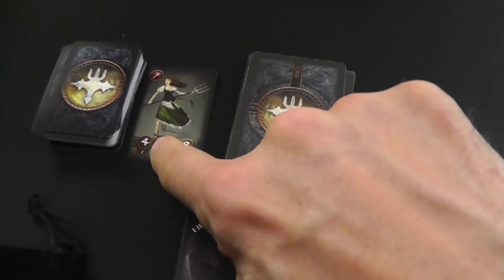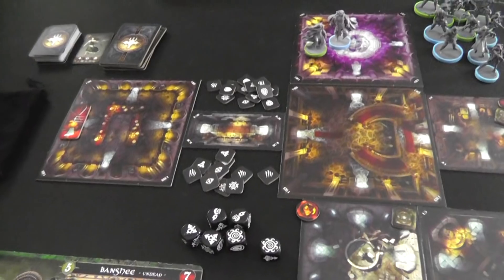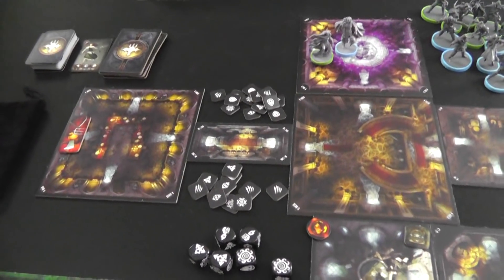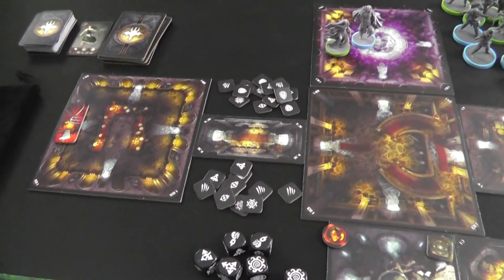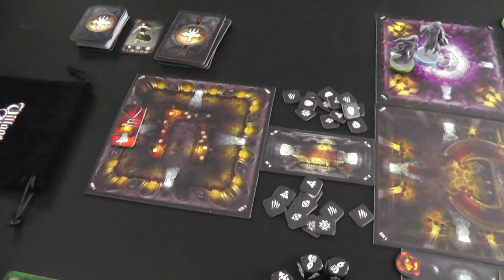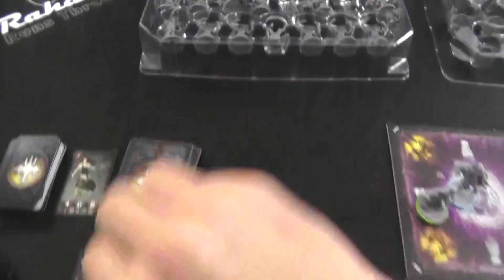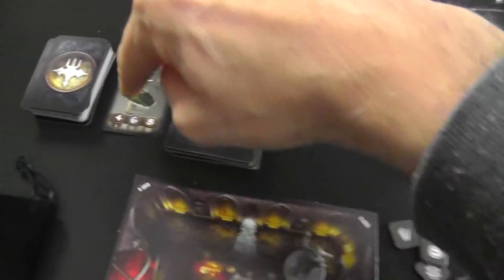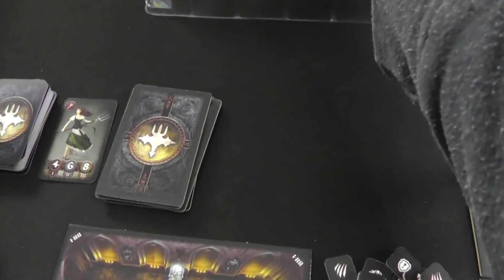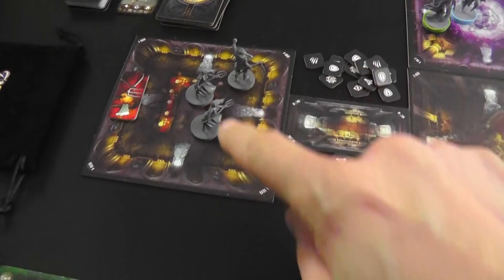There should be four villagers here, except as a player scaling element — if you're only having two player monsters, which is the case with the Banshee and the Vampire, there's always supposed to be one less spawn than whatever the card says. So instead of four, there's actually three. If we had three monsters, there would be whatever the card said. If there were four or five monsters, there would be even more.